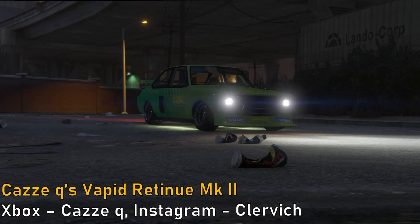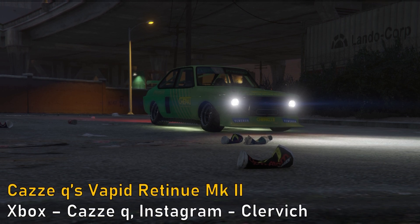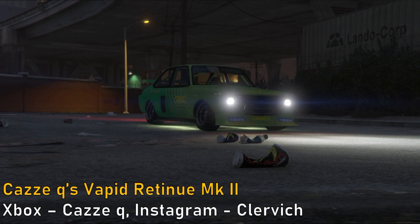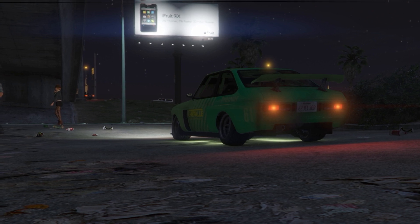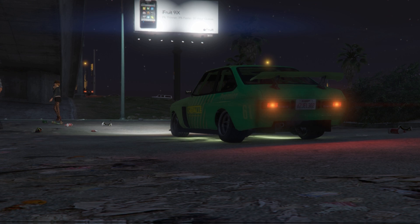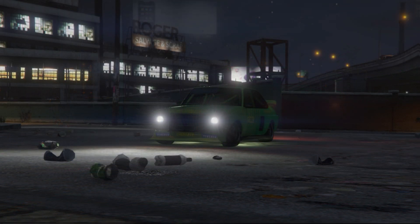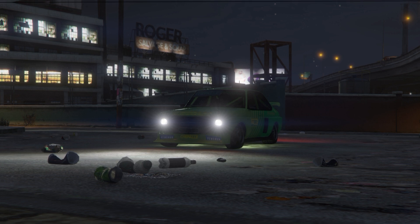Next up we have Kaza Q's Vapid Retinue Mark 2. About his build, he says this is his Retinue Mark 2 with an attempted BosaSoku style, with some flashy neons, a big spoiler and splitter, and some other neat 90s bits. I was not expecting to see a Retinue Mark 2 as a submission for this theme, so it was a nice surprise. I really like the color scheme and livery he went for — it's nice and bright, matches up well with the color, and plays into that classic race car look. I also like that he went for the wide body fenders and the big front lip.